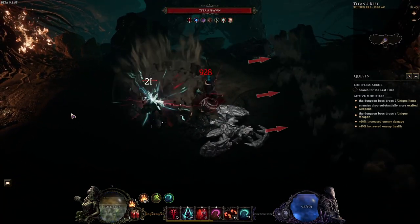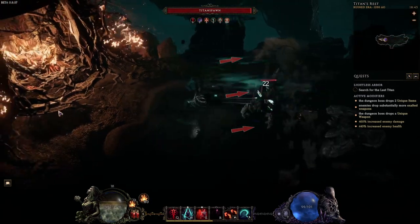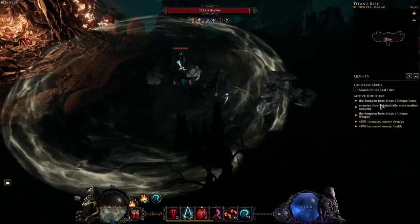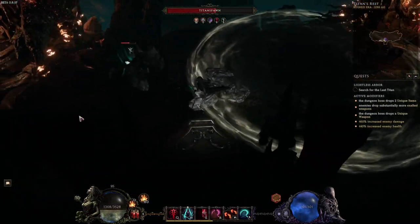The boss will create a shockwave traveling across the platform. You need to run away from it to the opposite side of the platform where the shockwave will disappear. Sometimes this boss can get really hectic and you should try to spare your movement skills for the big slam attack.